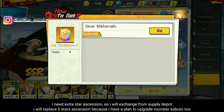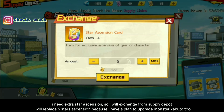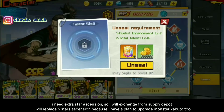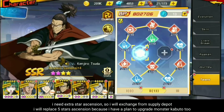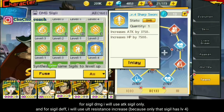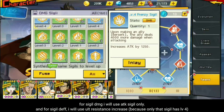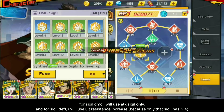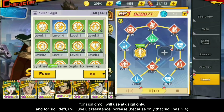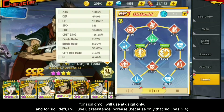Di sini saya kekurangan star teman-teman. Untuk kekurangan star, saya bisa mengambil di supply port, jadi saya akan menukarkan 5 saja. Karena saya juga berencana untuk membuka sigil dari Monster Kaputo. Untuk attack-nya saya akan tambahkan hanya sigil attack, dan untuk sigil defense-nya pada Hero Atomic ini saya akan tambahkan ultimate resistance increase saja — dan hanya itu yang level 4.